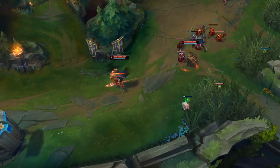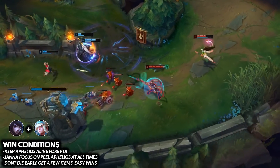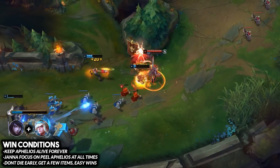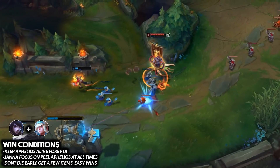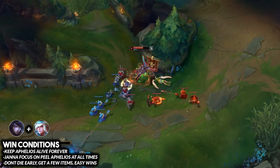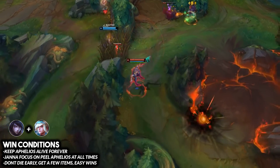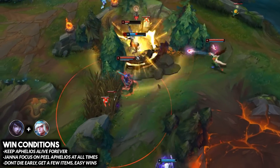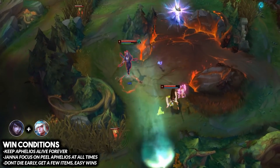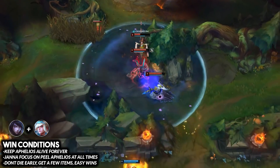The third synergy is Aphelios paired up with Janna. This is your ultimate 'keep Aphelios alive' combo. One of Aphelios's main weaknesses is his lack of a gap closer, making him very vulnerable to dive champions. Janna is arguably the best champion in the game at preventing that — with her ultimate, tornado, and shielding, she has everything you'd want for a peeling champion.